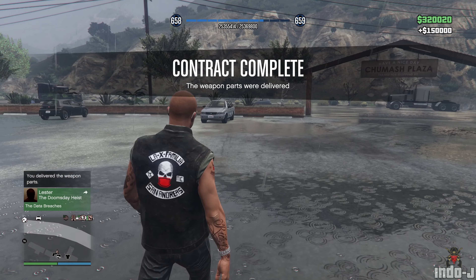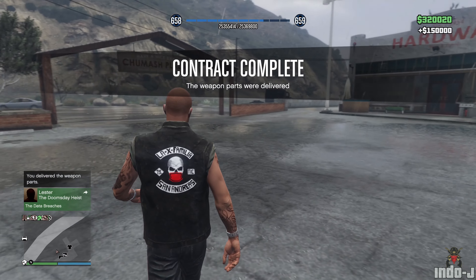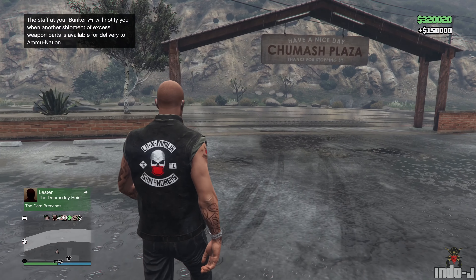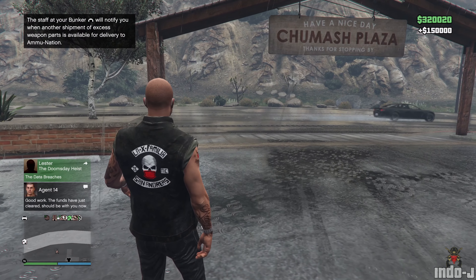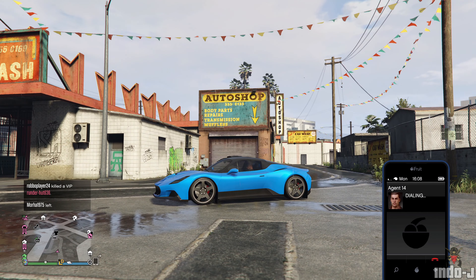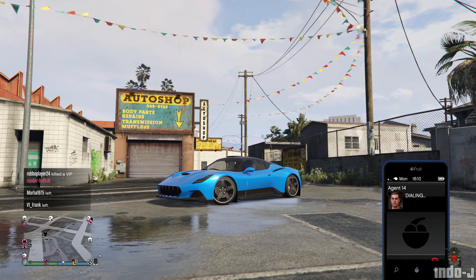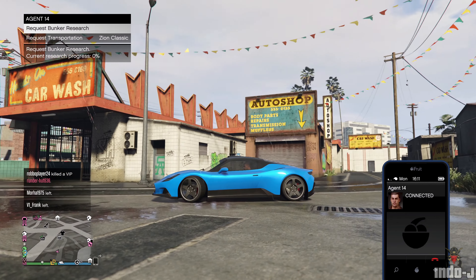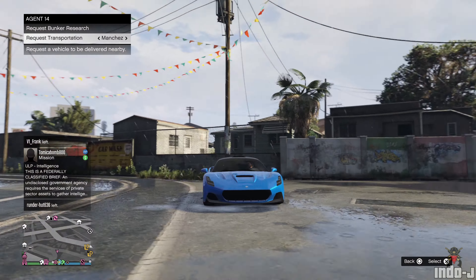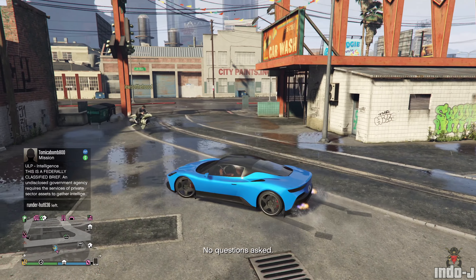That bunker delivery pays out 150,000 — pretty good! You can also call Agent 14 to do missions for him: request bunker research or request transportation. Nice.